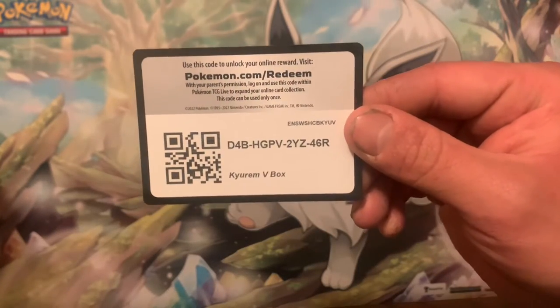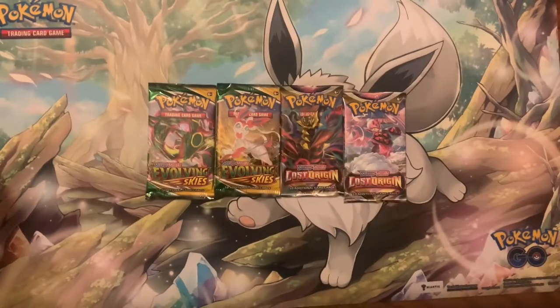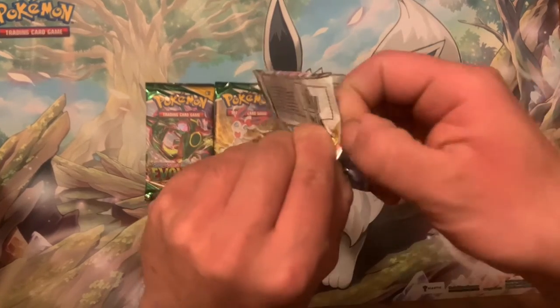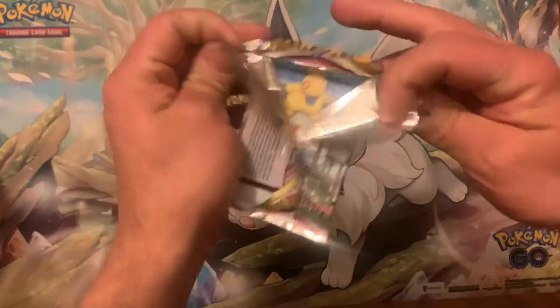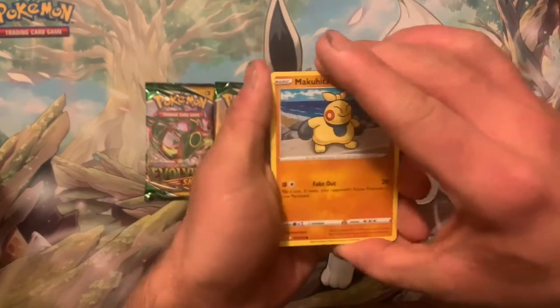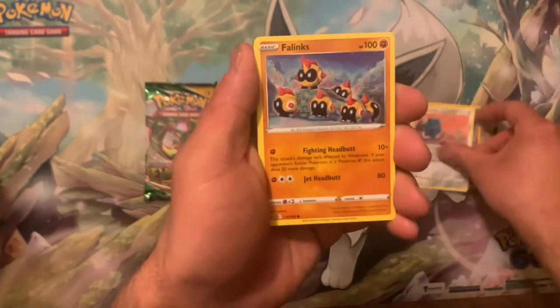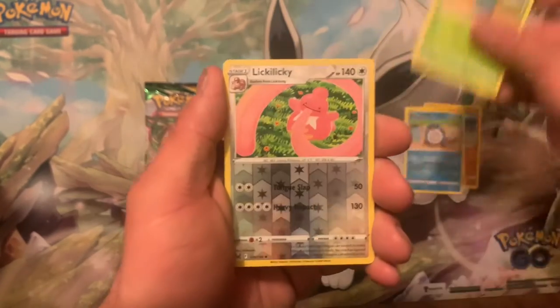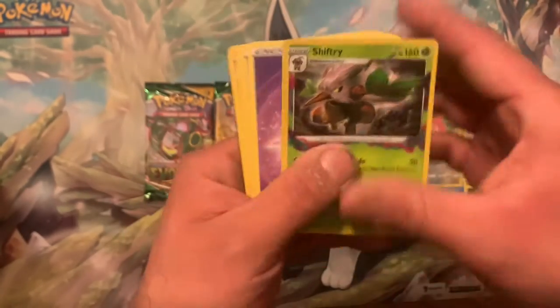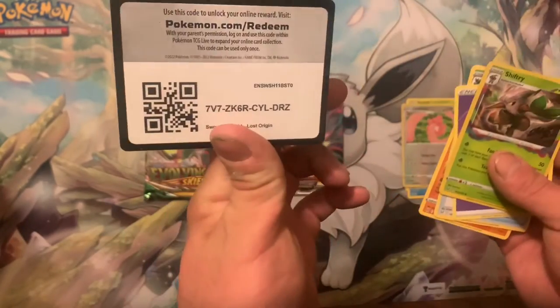There's the code card for the Curium V box. Let's get into this Lost Origin pack — looking for that alternate art Aerodactyl, but I'll accept the Giratina. We got a Makahita, a Bronzor, Phalanx, Poliwag, Oddish, Lickitung into a holo Shiftry. Wow, thanks code card.